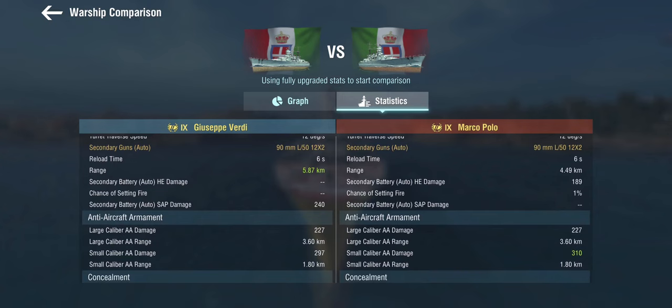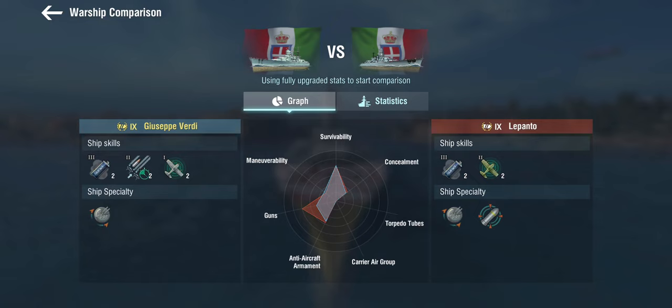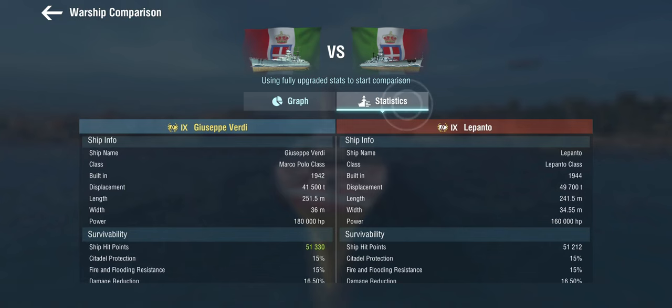The AA is a bit worse and the concealment is marginally better. Let's do a quick comparison to the Lepanto, the tech tree equivalent. We get the same fuel smoke, a worse scout plane than the Lepanto, but in return we get the secondary overload that the Lepanto obviously doesn't have. There's something odd with the gun graph here, but I agree that the Lepanto's guns are better anyway.